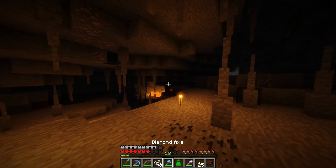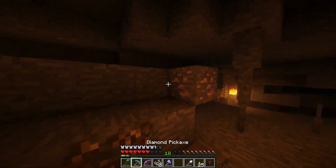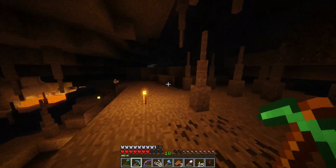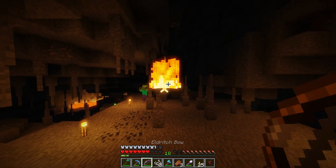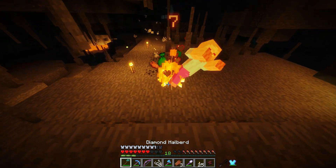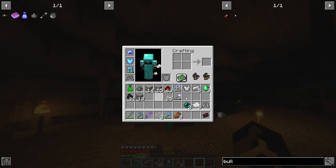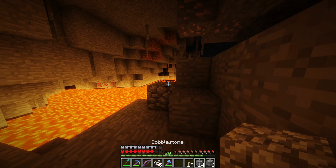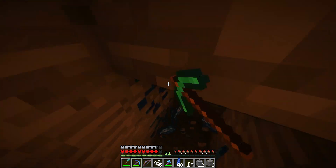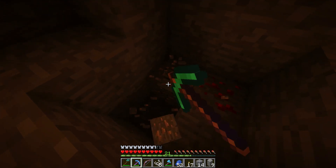Get out of here boy, I ain't got time for you. I didn't even see that there. Throw that away, don't need it. But I do need all of this iron - all of this iron is something that I badly need. I'm getting a lot of those, that's pretty good. And of course iron has to be right there. I am going to take the lapis mainly because lapis is pretty good and I don't want to run out and have to go mining again.